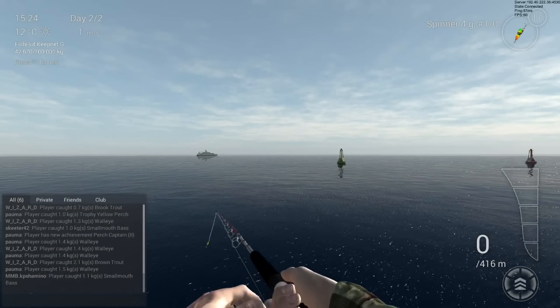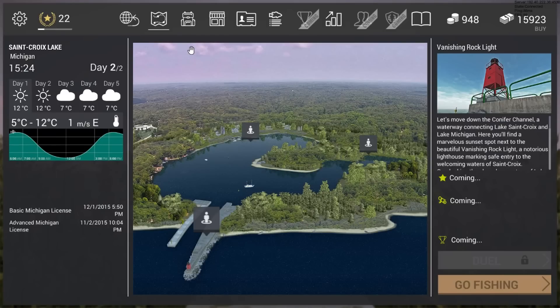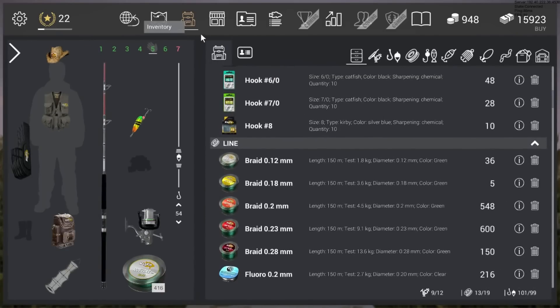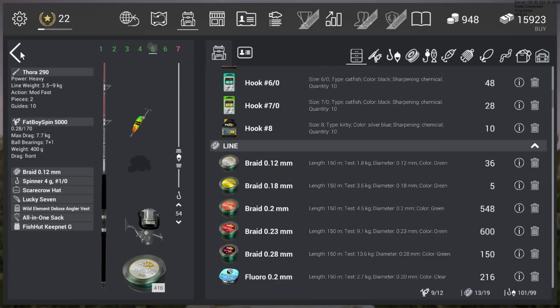Let's look at the setup. I need to make distance of around 55 meters, so I changed my line to 0.12 braid - the MechFin - because it's not a big fish. The braid can handle 1.8 kilograms which is more than enough. I'm using the Tora 290 rod and the Fat Boy Spin 5000 reel, but you can of course use lower equipment here because it's a small fish.